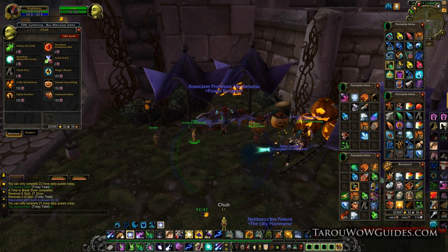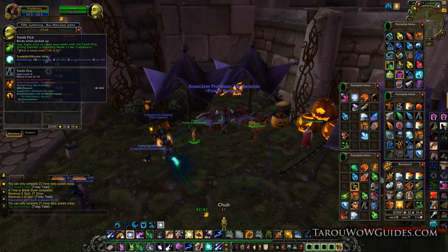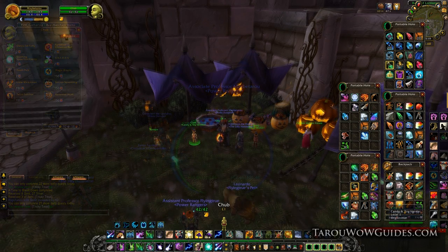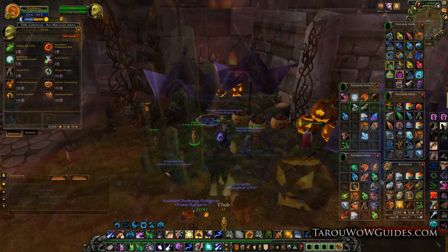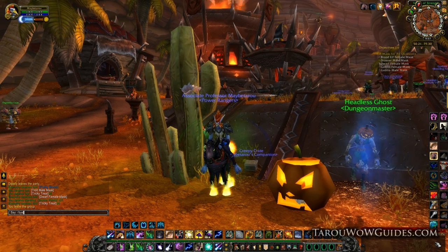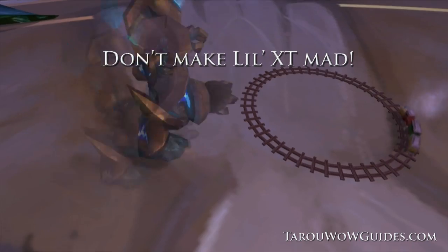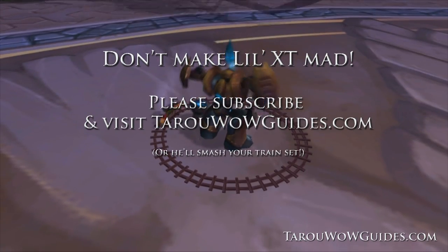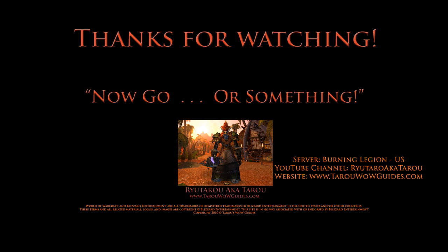So that's pretty much it — you should now have a few pets, some fun items, and a shiny new title, The Hallowed, from completing all the achievements and doing the quests. I have videos of the new pets and how to do the questline for the Creepy Crate pet on my YouTube channel, so check those out. Grats to all and enjoy Halloween in and out of the game. That's it for my How to Win at Hallow's End holiday achievement guide — I hope you liked it. Please subscribe and visit tarowowguides.com for more free WoW guides and news. Thanks for watching — now go leave a comment telling me about your success.